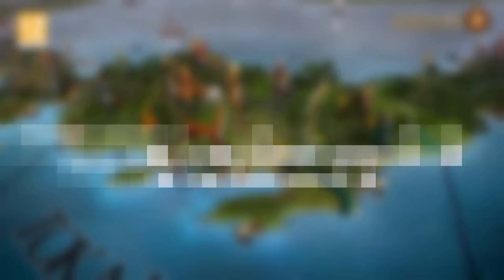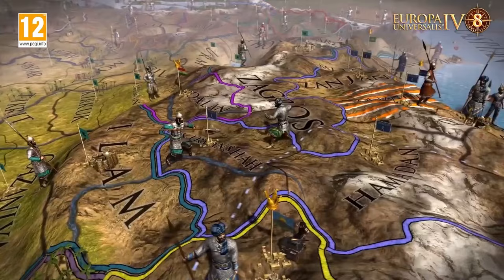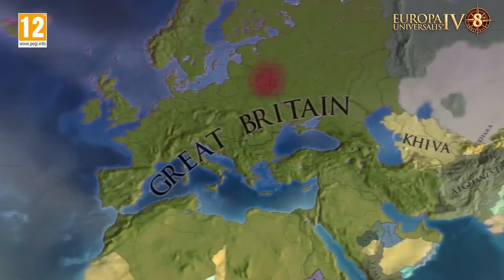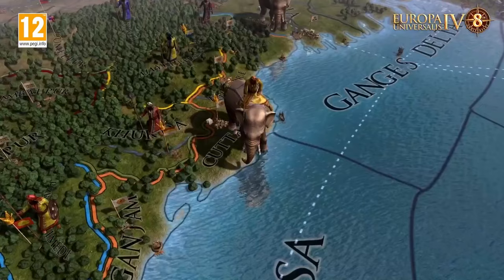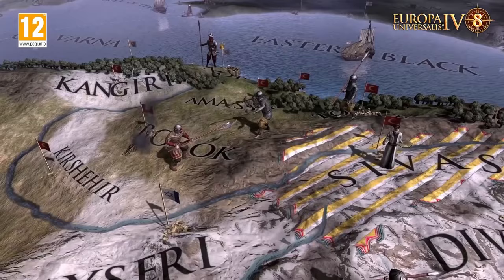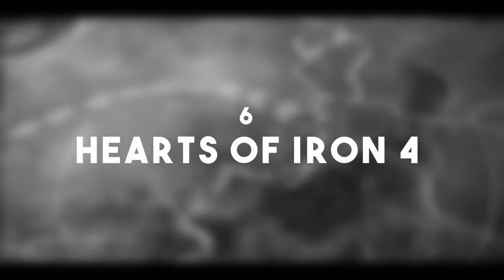Number 7 is Europa Universalis 4, a historical grand strategy game set in the colonization era of the world. Unlike Total War: Warhammer, this game is all about realism. You don't have a bird's-eye view of battles — the entire game happens on the map. But the amount of scenarios you can encounter is simply insane, and you can play as any nation in the world. If you want something more modern, Paradox has another option for you.